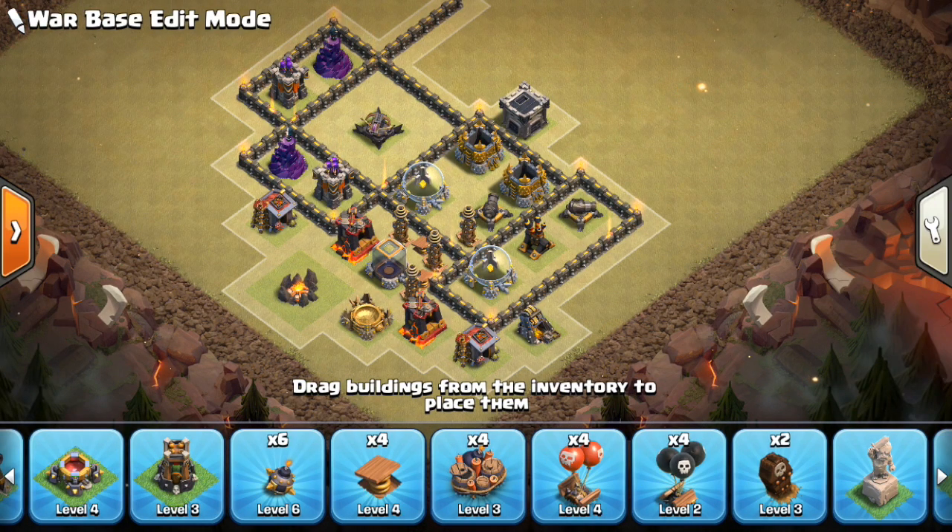Next we're going to talk about Tesla farms, because they are very important to a Town Hall 9 base. The element of surprise that they bring can often ruin an attack. At Town Hall 9 the main priority should be defending a fresh attack where you have not been attacked before. Any other defenses are bonuses, but the first priority is not getting three-starred on the first attack on your base, and that's where the Tesla farm is important.